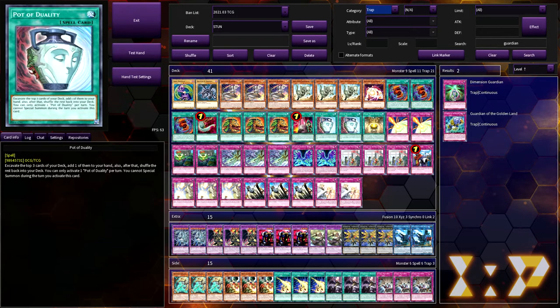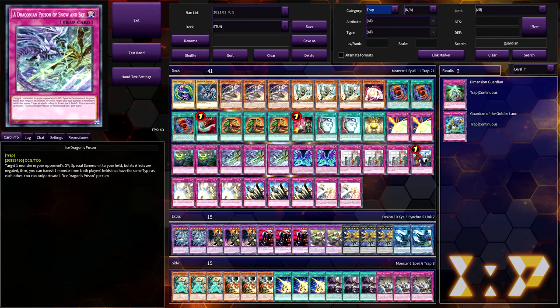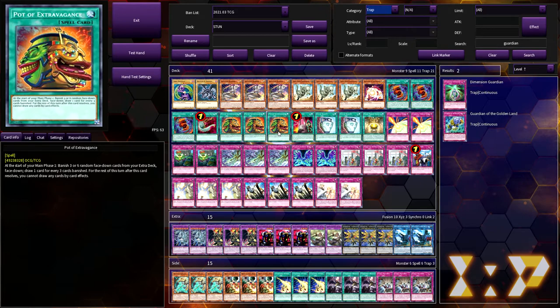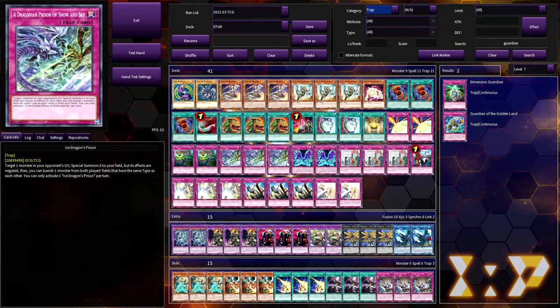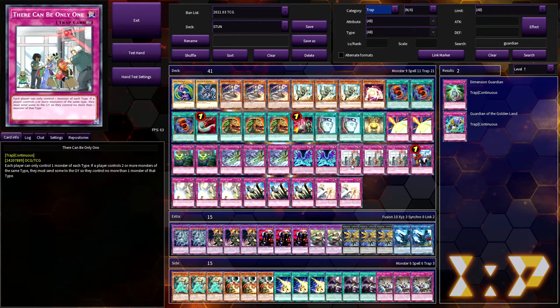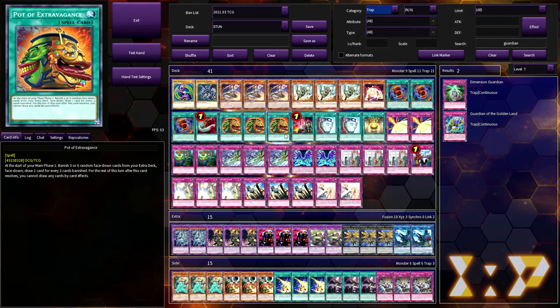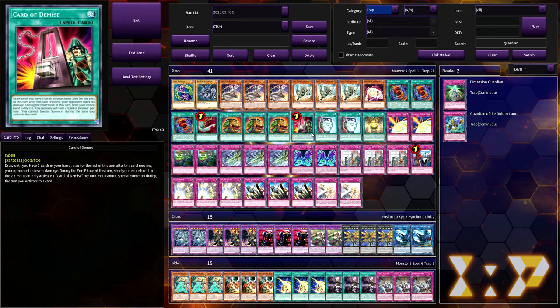For the rest of the spells, we have one Feather Duster, three Extra, one Card of Demise, two Duality, and one Moon Mirror Shield. I'm very surprised this player didn't opt to play Prosperity, because with Prosperity you get to choose which cards from your extra deck you banish, whereas with Extra you don't get to choose but you draw two cards instead of adding one. With stun, you want to draw as many cards as you can — sometimes you need more than one card to get to the next turn. Prosperity might tip off the opponent to what's in your hand, so Extra's two draws can be more efficient. I'm still surprised he's not playing at least Extra and Prosperity together, or just Prosperity.